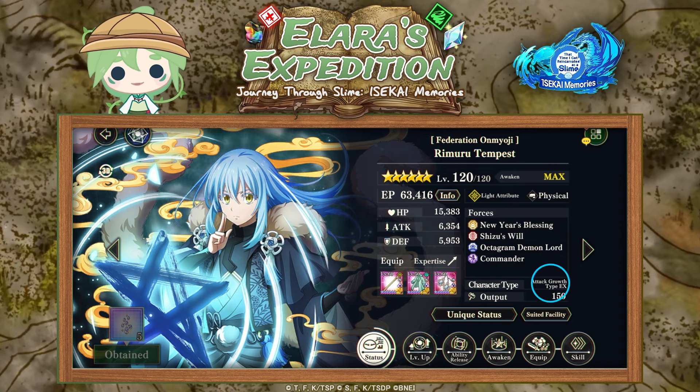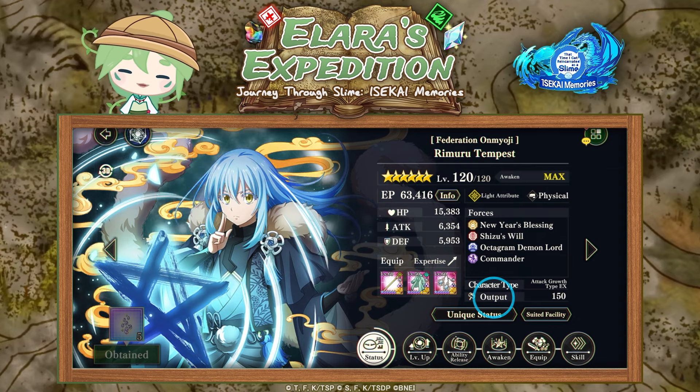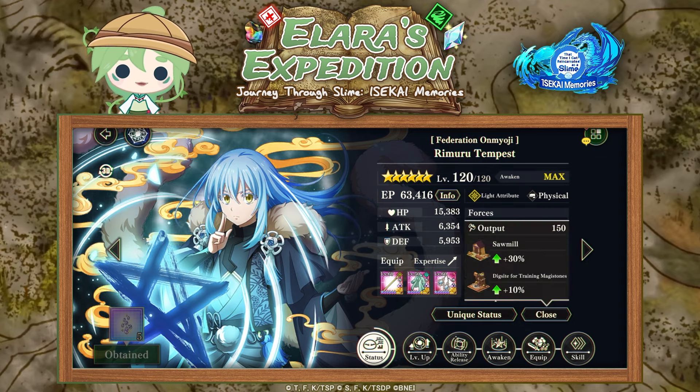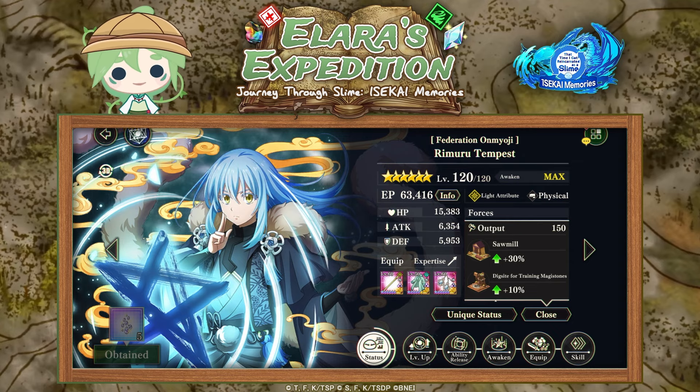Then we have the character type, which indicates the key stats for development and ideal fighting style for that character. We also have output — characters each have an output level that indicates their effectiveness when assigned to certain buildings when you create your town. This is something we'll explain when we look into town building, but it also shows the suited facilities — for example, which building they are best suited to be slotted into.